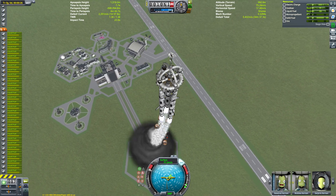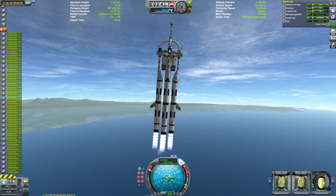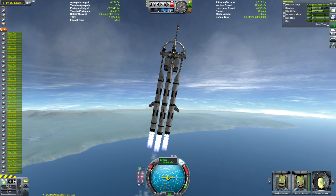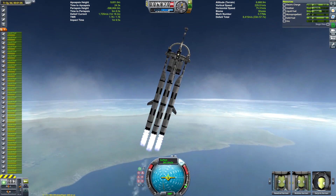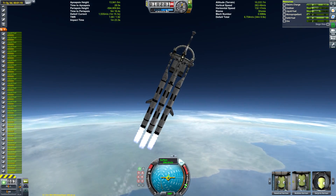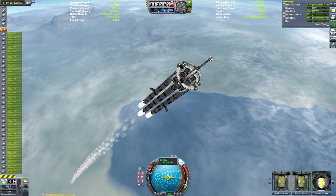I will be the first to admit that Drez may not be the most interesting destination prospect at first glance. It's a pretty boring looking rock with no atmosphere or any real distinctive features. It pretty much looks like the Mun and feels like the Mun, but requires an exponentially larger amount of fuel to reach due to its relatively high orbit between Juna and Joule.